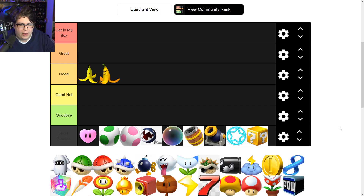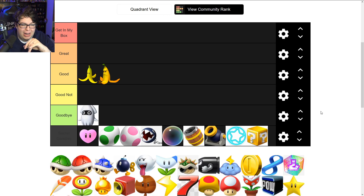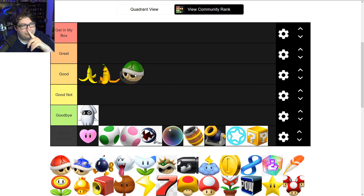Happy banana and mean banana go right next to each other. Now, the Blooper — it covers enemy screens with ink, but in all my time playing Mario Kart, I could count on one hand how many times it's actually helped me. When I get it, it doesn't really help me, so it goes into 'Goodbye.'